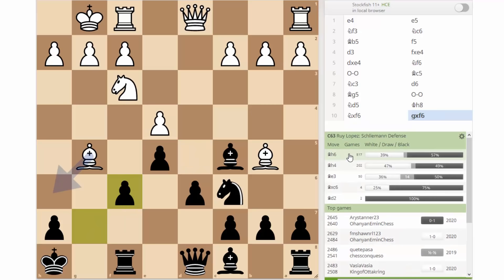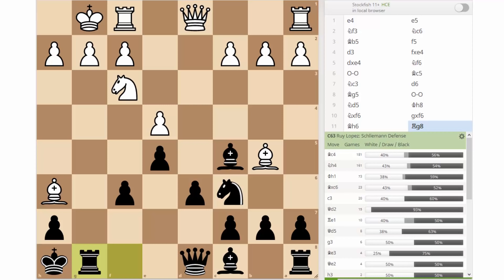A lot of players love to take advantage of the pin and jump with their knight to d5, but in this case it's not dangerous for you — in a way it even helps. You can go king to h8, asking white to capture. Following the main line: pawn recapture, bishop h6, rook to g8. Even though white seemingly disrupted the pawn structure around your king, in fact your king is perfectly safe in the corner, and now your rook has an open file aiming at white's king.